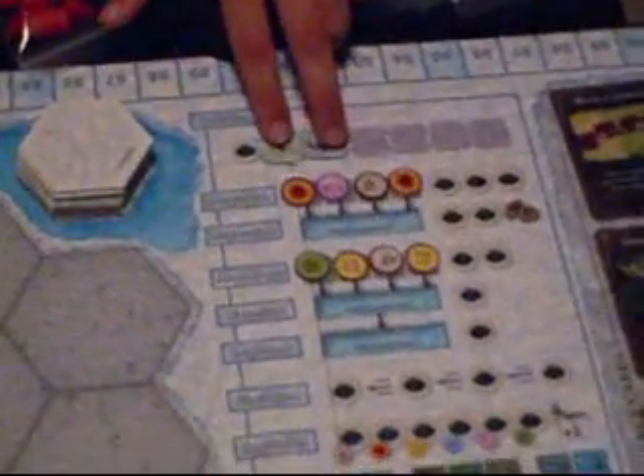We have this bag full of element tokens, which are going to be drawn from and placed out in various areas during the game. We've got initiative markers, which are in player order, and player boards for the six different classes of animals.